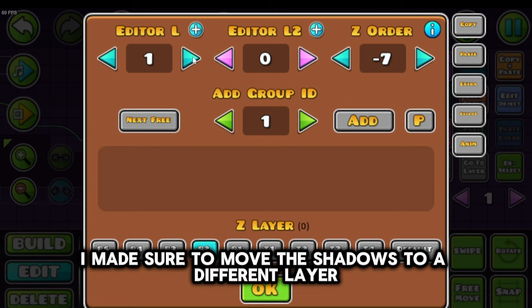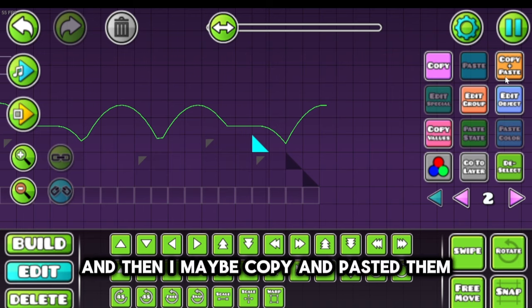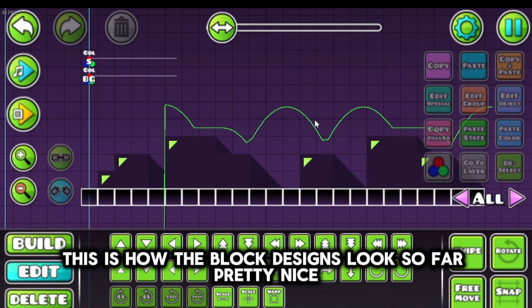I made sure to move the shadows to a different layer, and then I copy and pasted them. This is how the block designs look so far.